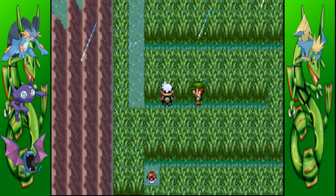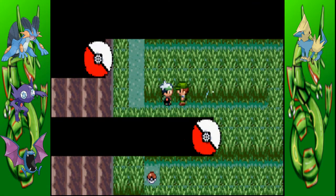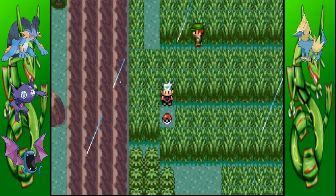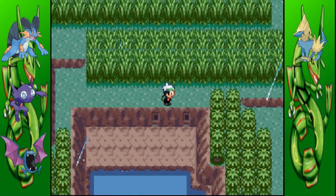This is still lagging, but another trainer battle. I tried to pick up this item — it's a nugget — but I don't have enough room, so I'll be right back. Okay, I gave the Quick Claw to Sableye, and now I can be on my way.